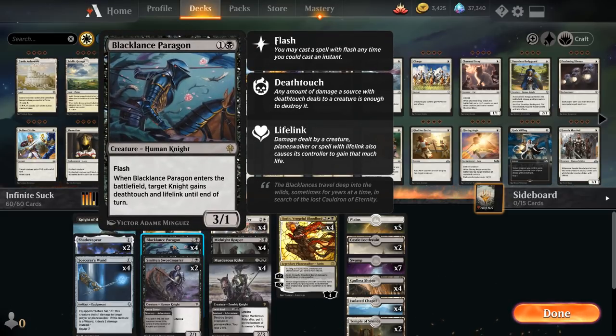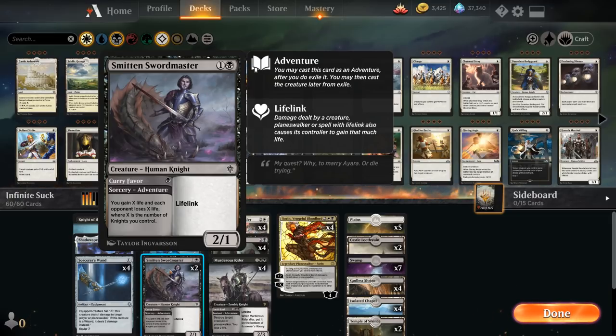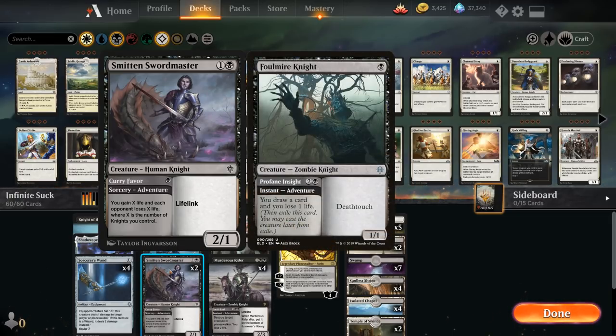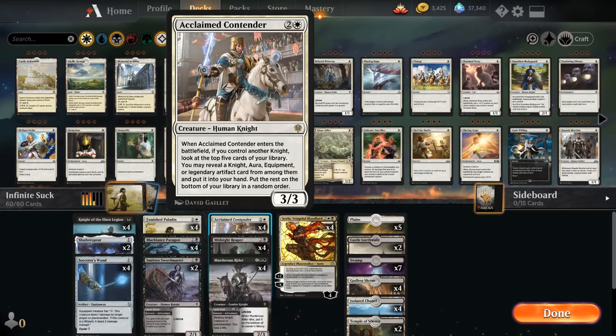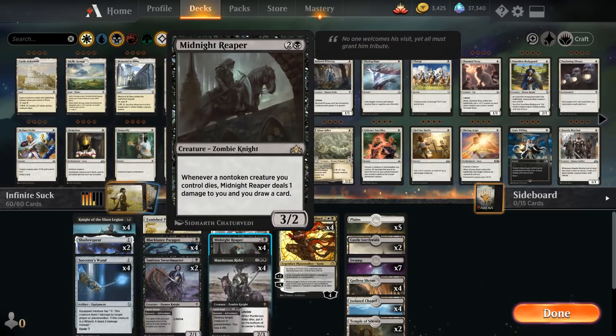We've got the full playset of Black Lance Paragon, also a fine card by itself. Two copies of Smitten Swordmaster, which is kind of a flex slot — could play other cards like Falconer Knight for more card draw, but I wanted to keep the curve low and have more ways to untap the Paladin. Curry Favor lets us gain X life and opponents lose X life where X is the number of Knights, and gives a 2/1 lifelink Knight. Then the full playset of Midnight Reaper — whenever a non-token creature we control dies, Reaper deals one damage to us and we draw a card, great for rebuilding if the opponent kills our Famished Paladin.